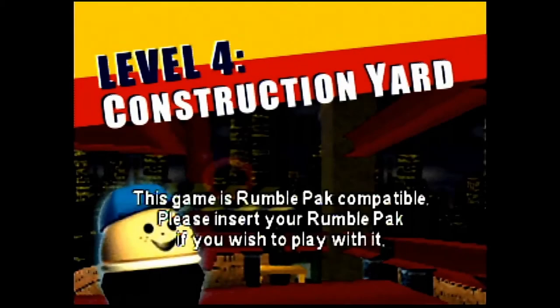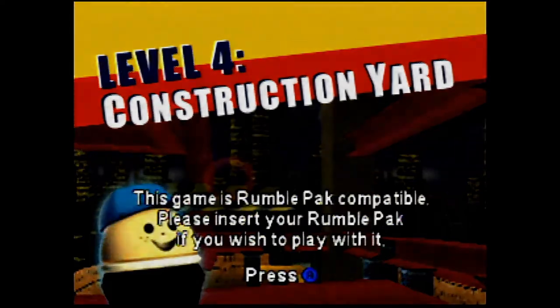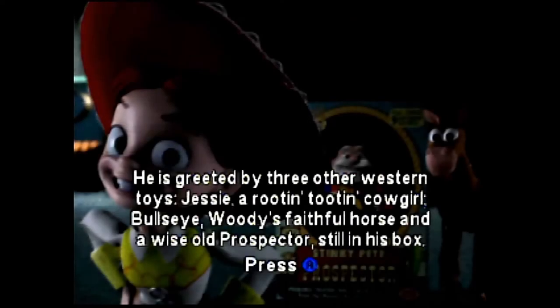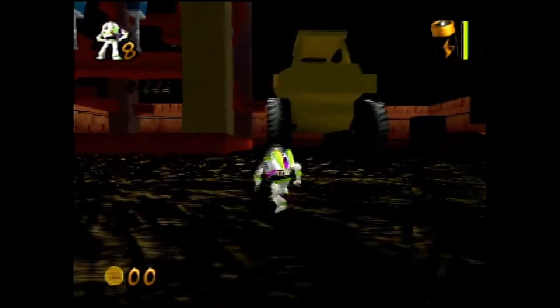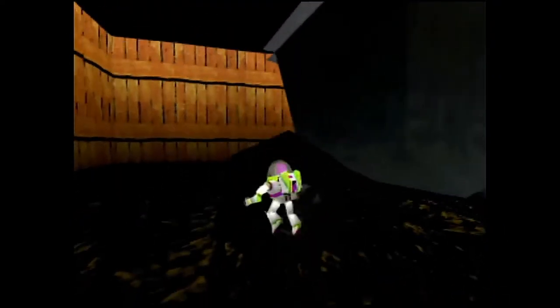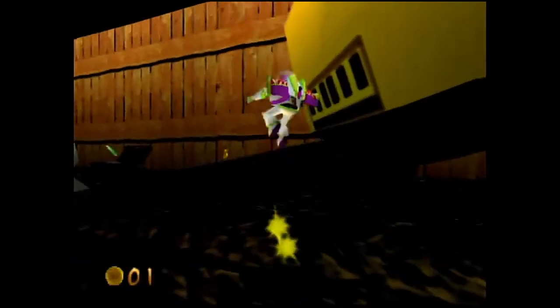The next stage is Construction Yard. You may notice this wasn't in the movie — and you're right, it wasn't. We get to see what Woody's been doing. Meanwhile, Woody is trapped inside Al's penthouse apartment. He's greeted by three other Western toys: Jessie, a rootin' tootin' cowgirl; Bullseye, Woody's faithful horse; and a wise old Prospector still in his box. With Buzz, all of them are traveling to Al's Toy Barn by foot.